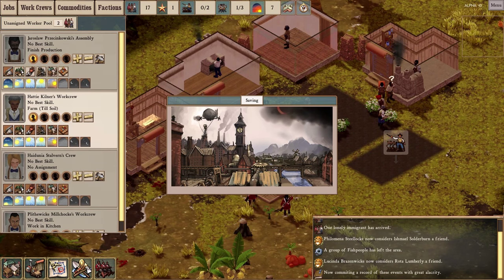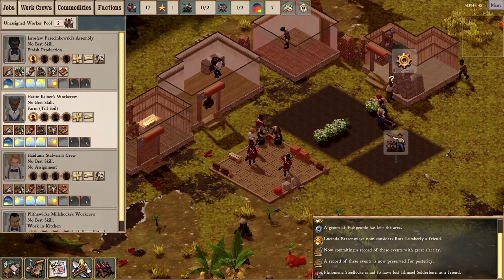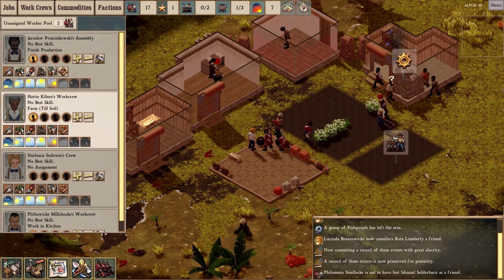There are still two people who are not assigned to crews, so we'll wait for the autosave. Unfortunately, I think we got the emergency allotment of redcoats a little bit too late — the fish men had already left by the time they arrived. Unfortunately, you can't control when the favor request triggers.